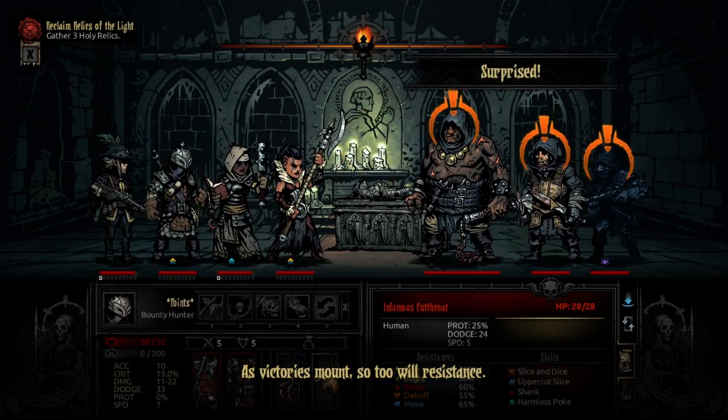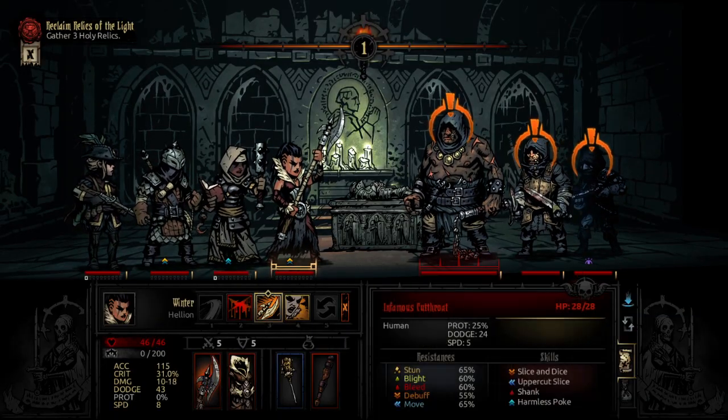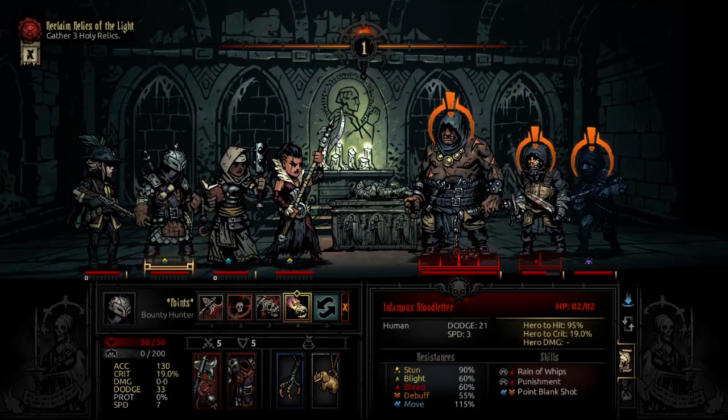What's up y'all, it's Shuffle, and today we're going to talk about the hidden stats in Darkest Dungeon. So if you wanted to know what things like the hit cap are, how crits are calculated, what the heal cap is, scouting chance, all of that type of stuff, then you are in for a treat. That is what is happening in this video.